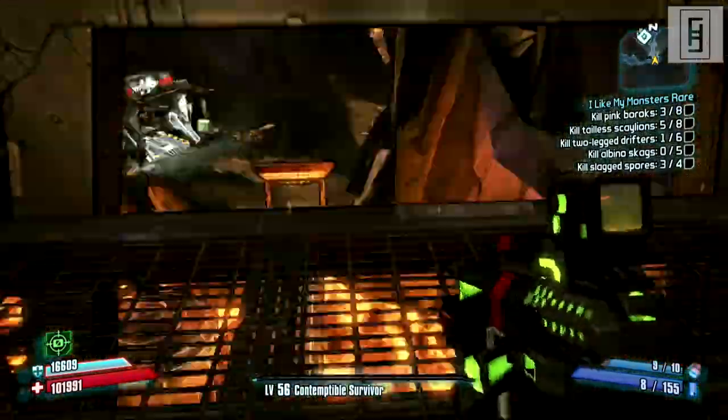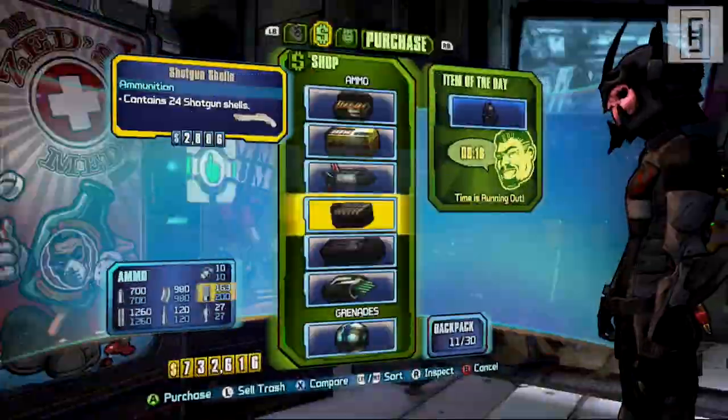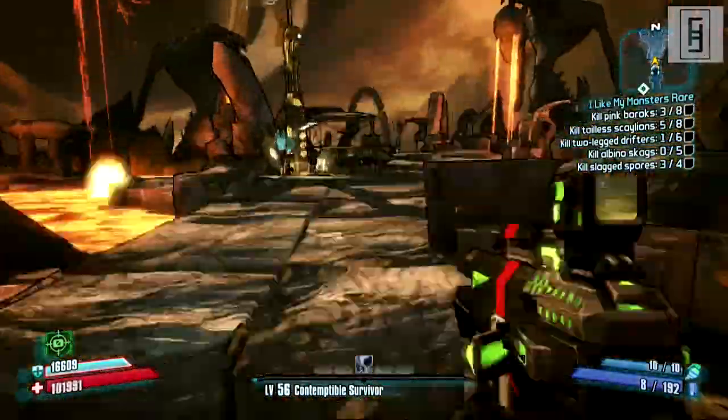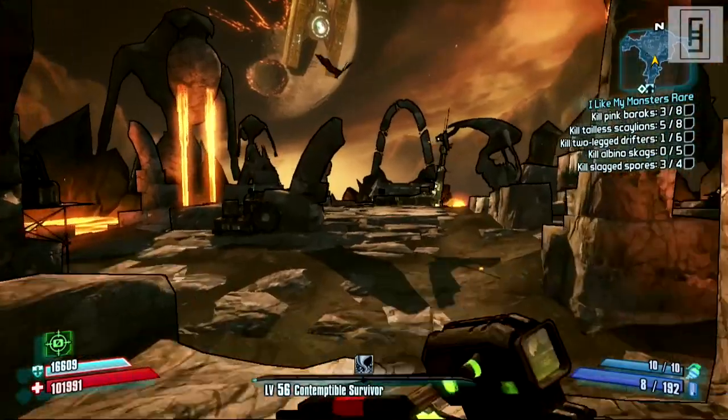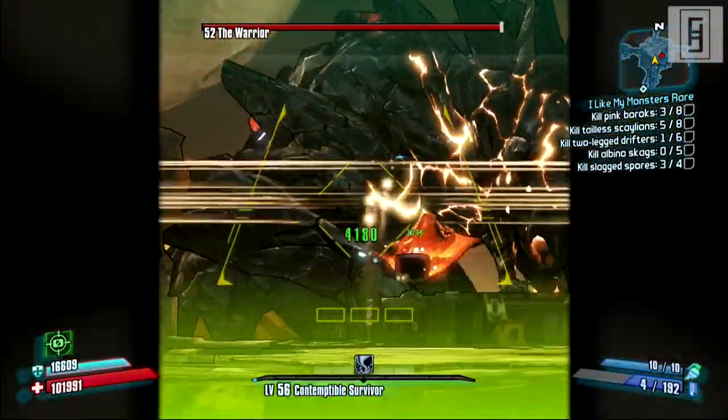Take the elevator down. Make sure to load up on any ammo if you need it, and then just go ahead and walk all the way up towards the big island in the lava pool. Then the Warrior will appear.